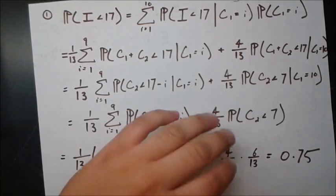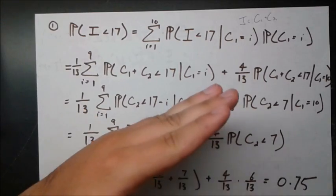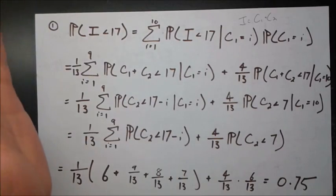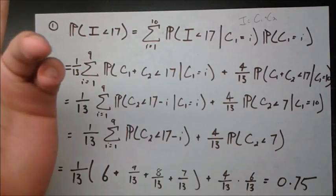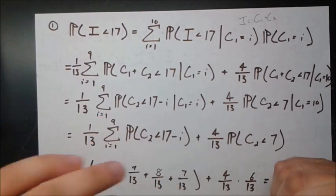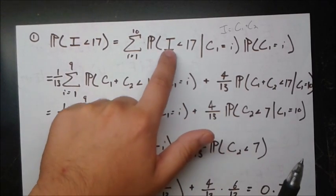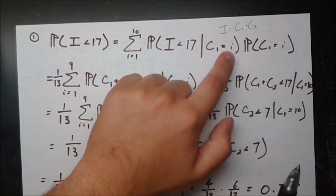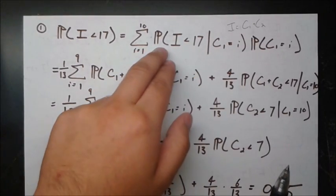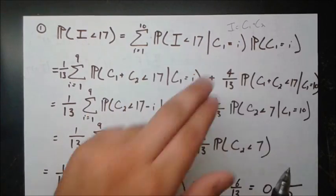For cards 1 through 9, P(C1 = i) = 1/13, since there are 4 such cards out of 52. But 10 is different — 10s, jacks, queens, and kings all count as 10-value cards, giving 16 ten-valued cards versus 4 for every other value. So we split the sum: 1/13 for i = 1 through 9, plus a separate term with 4/13 for the case i = 10.